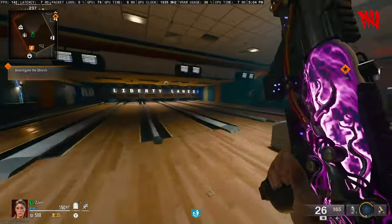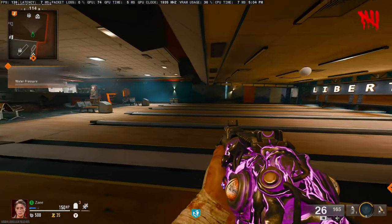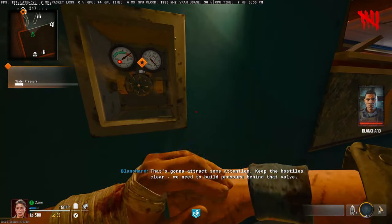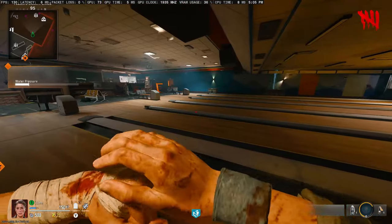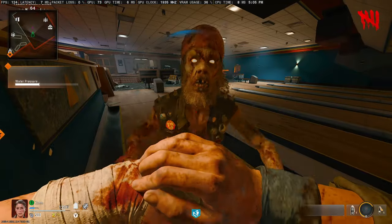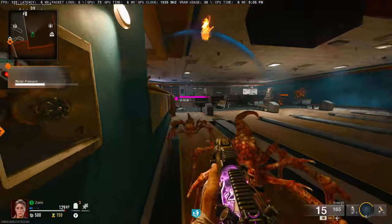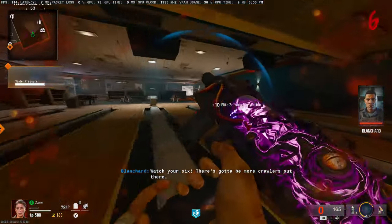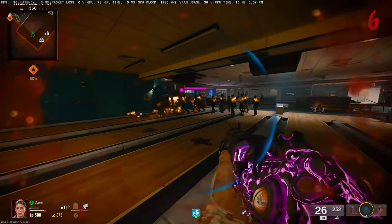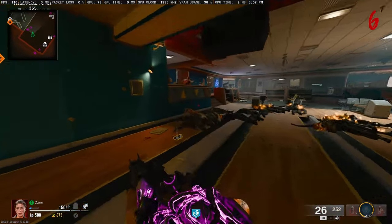I suggest using a concussion grenade, monkey bomb, or some type of decoy grenade to distract the zombies and keep them away from you. Doing this at a lower round also helps by attracting fewer zombies. Stand there and hold the valve until it reaches max capacity — once it does, it will blow up all the remaining zombies and you'll find a water pressure gauge on the floor.